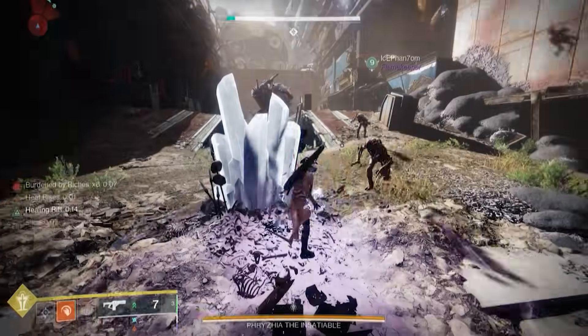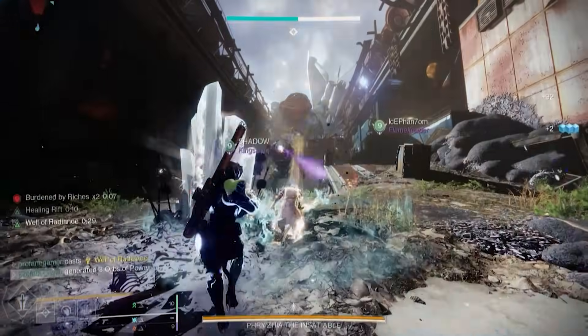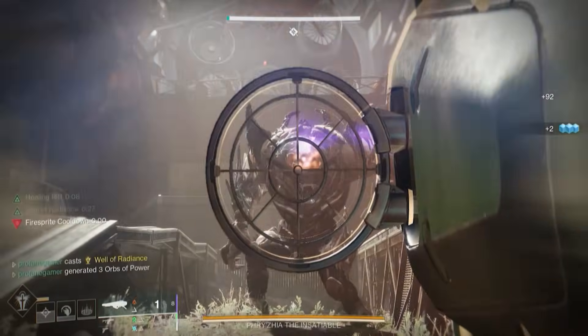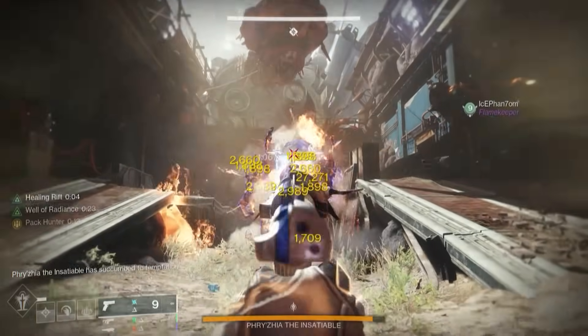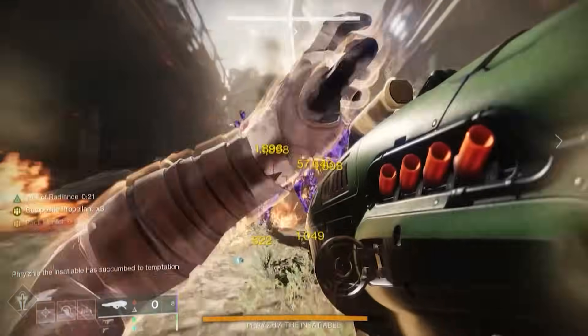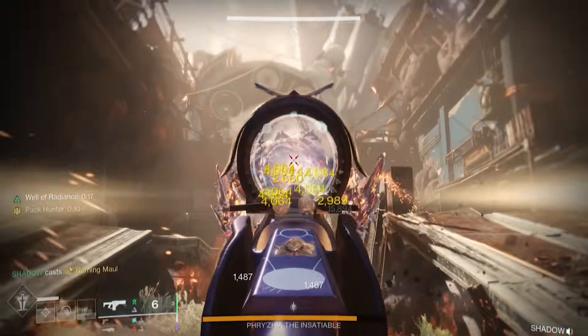Even though it's an 1840 activity, this week's modifiers, in combination with some select exotics and loadouts, will see you making quick work out of any of the three encounters that this dungeon offers. And since Bungie improved the speed of every sparrow, that sparrow encounter is much easier now.